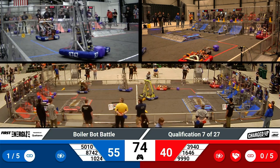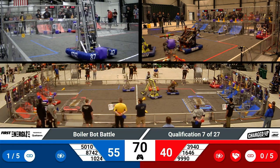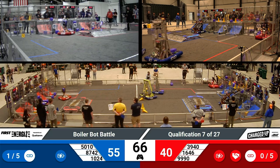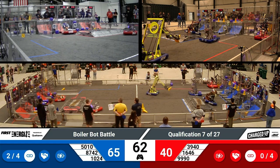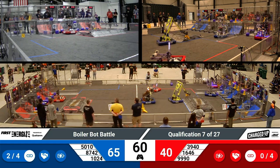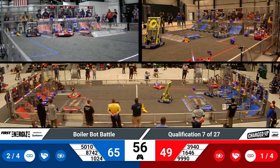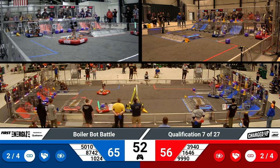It looks like 3940 is going for scoring one of those cubes on their grid, and they go for the lower level for that placement. Over on the Blue Alliance, we have two links completed, with 5010 placing that cone on the high node. The links are three game pieces in a row, helping teams build up the possibility of ranking points and bonus points.